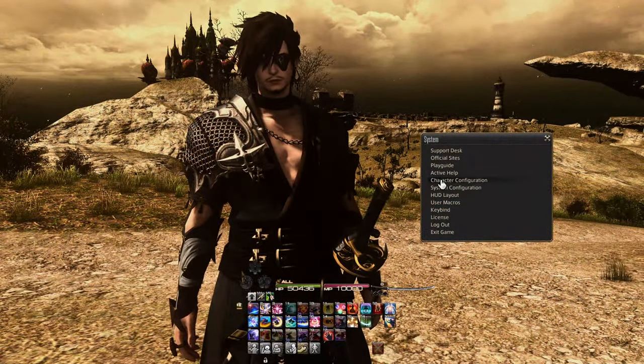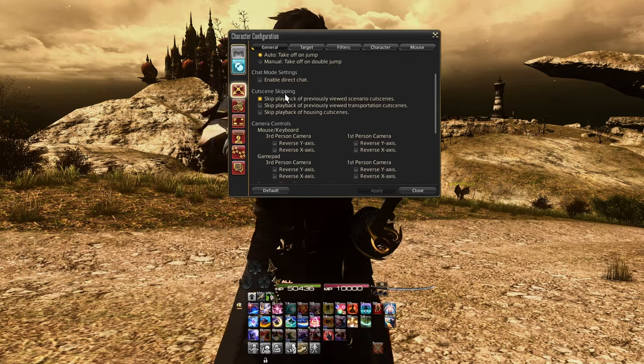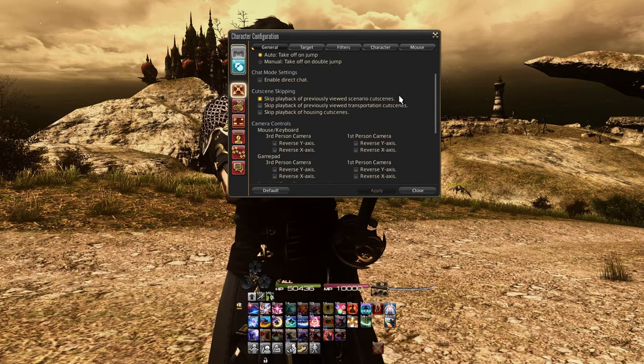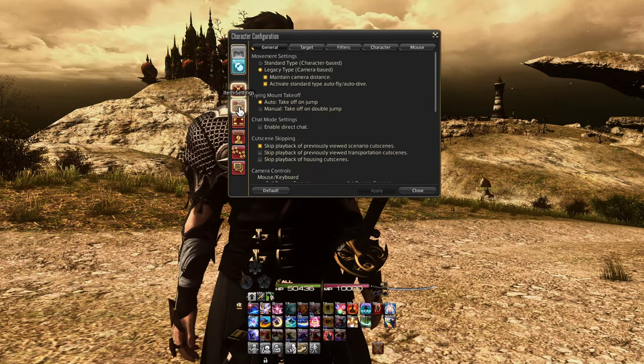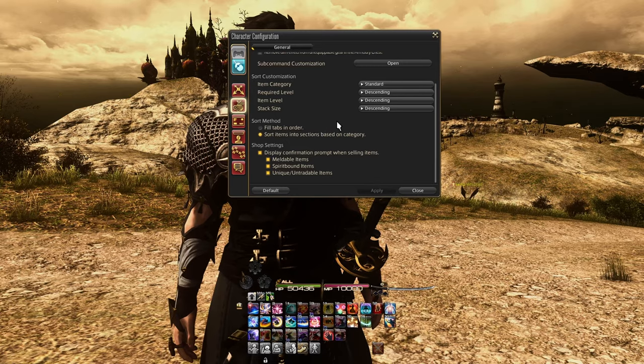Did you know you can turn off cutscenes that you've already seen? You can find this in the character settings under the General tab — handy when you're tired of skipping those dungeon cutscenes. You can also change how your items get sorted in your bag. You can find these settings in the character configuration under the item settings. It might make things a little bit easier to organise.